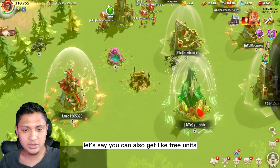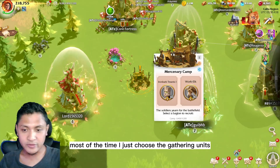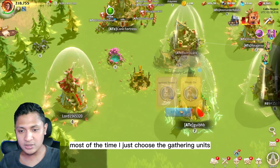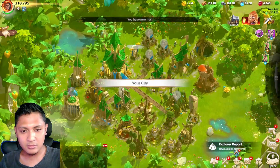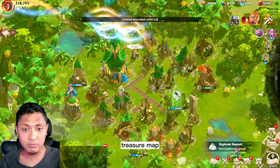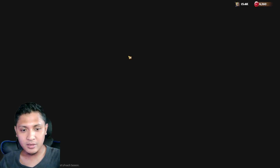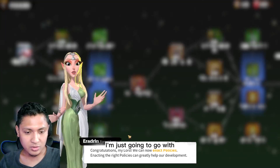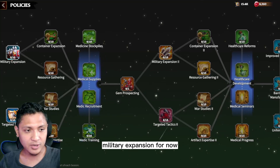You can also get three units — most of the time I just choose the gathering units. You can also get a treasure map, a knight, and other interesting rewards. For now I'll go with a piece of art with an expansion.